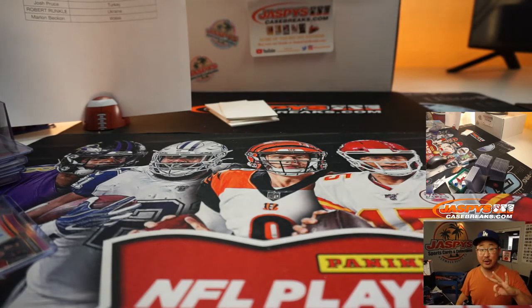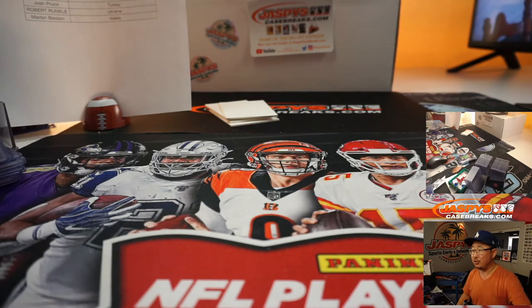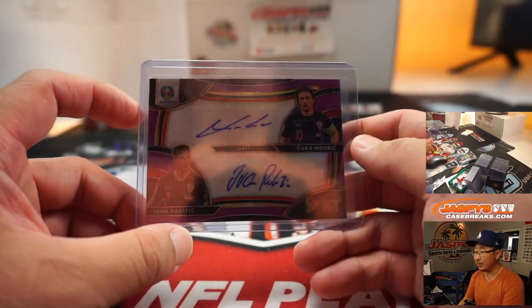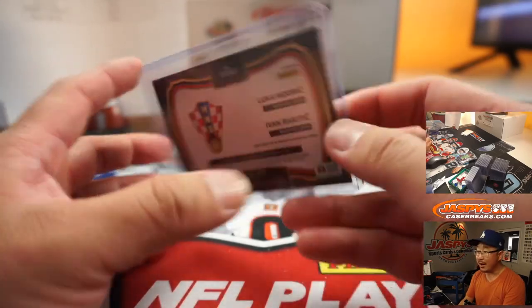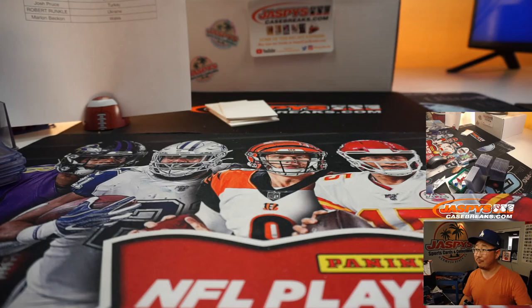So there you go — that was random country break number three. The next one's in the store, and then we'll do another one. I'm sure we'll finish off this case tonight. Check that out on jaspyscasebreaks.com. I'm Joe — I'll see you next time for the next one. Oh, let's take a look at that dual auto again. Luka Modric and Ivan Rakitic — 21 out of 35. Solid stuff, among others. Thanks for watching. I'll see you next time. Bye-bye.